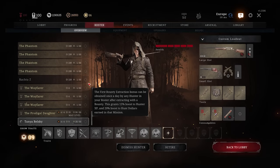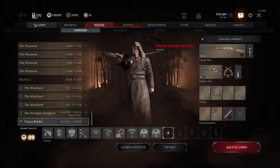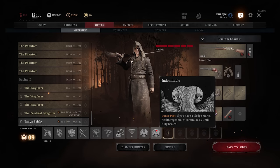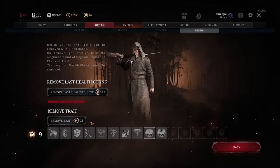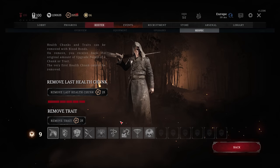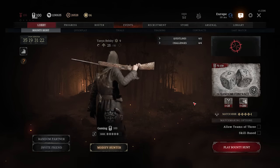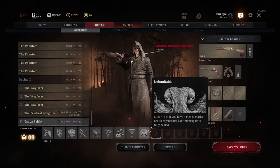To avoid this and if you wanna keep using Indomitable, you can actually respec the trait. If you respec the first trait — the one that takes your pledge marks upon dying — next time you die you won't lose your pledge marks, but you will also lose your bar. As you can see here, I have only the second trait, the first one is respec'd, and this will basically stay and work on my hunter until I fully die.